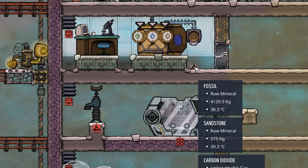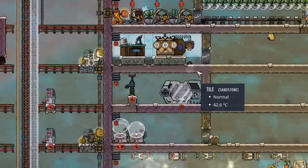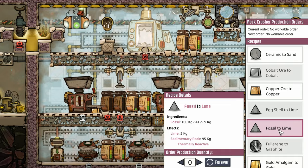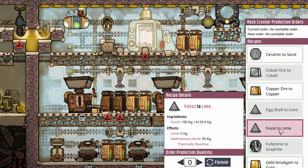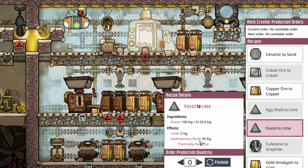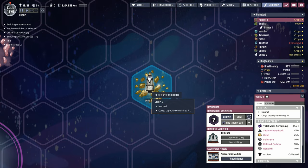We've started having Ironhide and Optimus send every bit of fossil they find back to Fertillera, and here's why — we've managed to collect about four tons of fossil. At the rock crusher you can make lime out of fossil. It's not a great ratio: 100 kilos of fossil gives you 5 kilos of lime and 95 kilos of sedimentary rock. But either way it's more lime, and more lime means more steel. This might also factor into your decision between the large and standard cargo container.